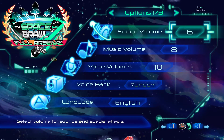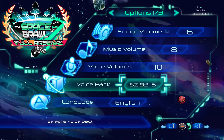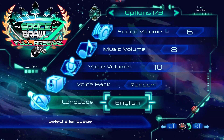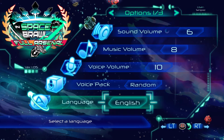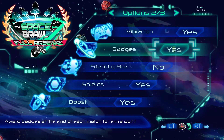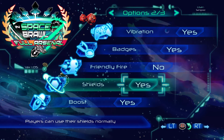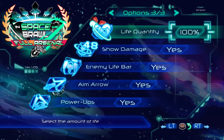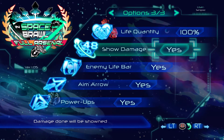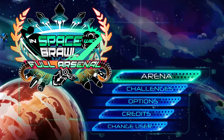Let's check out the options a little bit. Sound volume, music volume, voice pack — so you can kind of choose the voice. Let's see what languages are available: English and Italian. I guess the developer is Italian. Next page: vibration, badges. So there's like a war badge — it's kind of like a mini achievement within the game. Friendly fire, shields, boosts. Life quantity, show damage, enemy lifer, and mineral power-ups. I'm not going to touch the options.